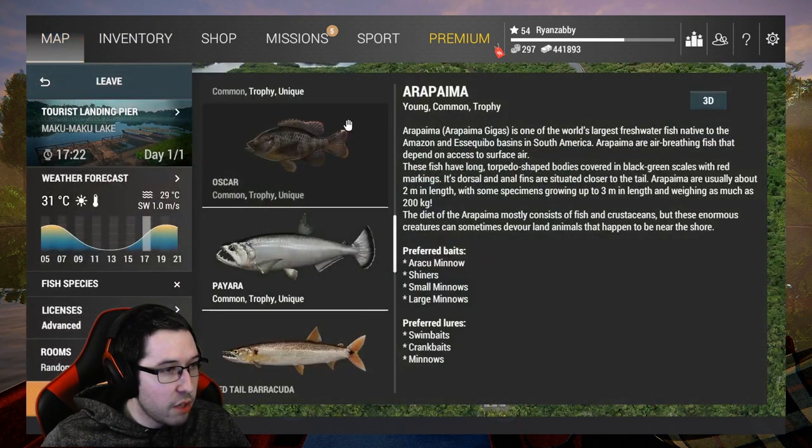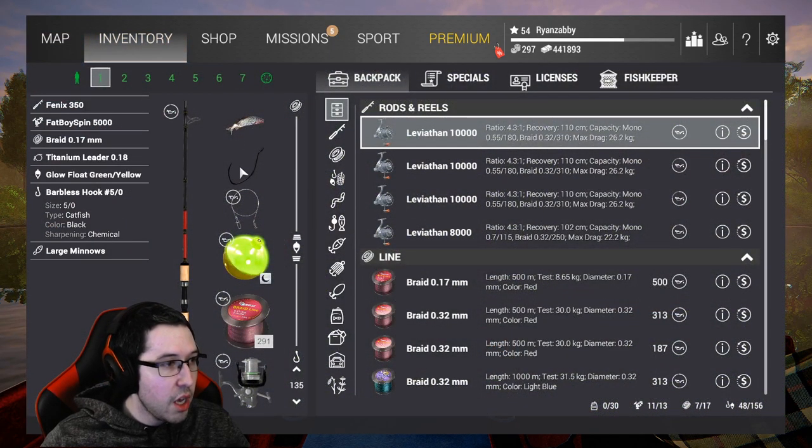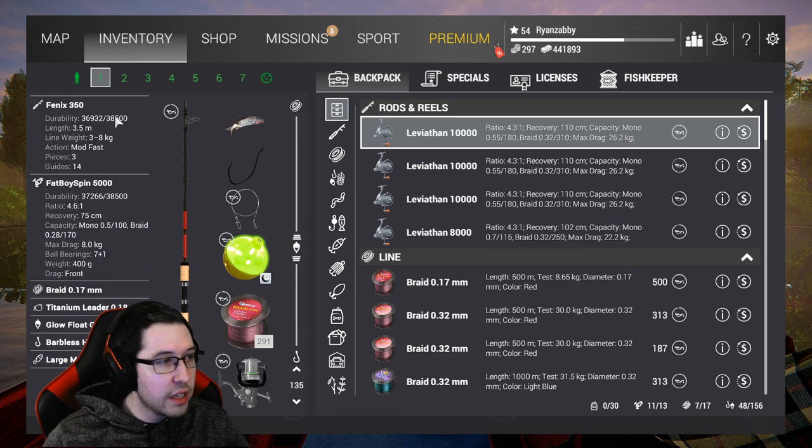The fish I've been targeting mostly is this Payara here, the Unique Payara. It gets up to about 12kg — that's the highest one I've seen caught so far. There are preferred baits and preferred lures, but you get lots of XP for this fish. You get something like 4k XP with the barbless hooks. I'm using 5.0 hooks; you can use 4.0, but I just prefer 5.0. Anything bigger and you still end up getting Piranhas and stuff. So it's not the most efficient farm, but I wanted to give you guys a good way to catch some Uniques here and earn some money if you only have the Pawn Pass for a few days.